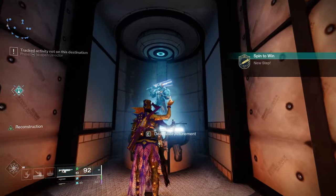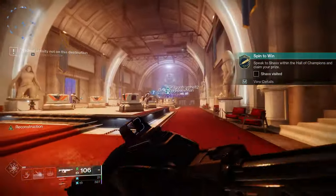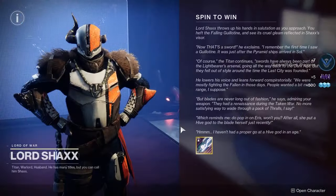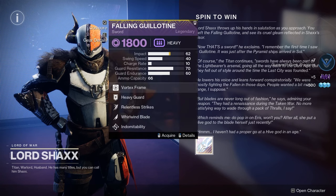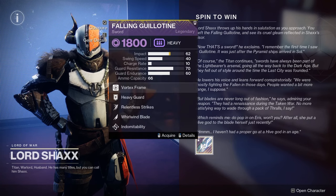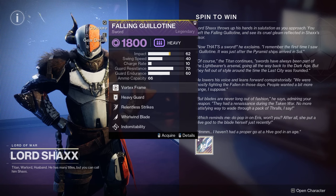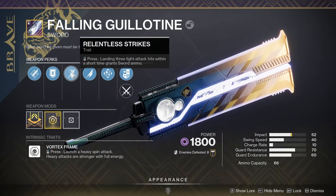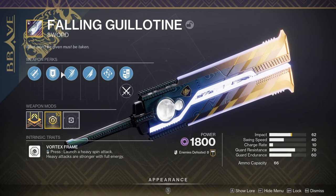After that, there are a few ways to get more of this sword. First, you can attune to the statue on the right side of the room to increase your chances of getting the Fallen Guillotine from the Onslaught activity. You can also get this weapon from the Trophy of Bravery chest beside Shaxx. So attune to this weapon, then run Onslaught and earn Trophies of Bravery to open this chest to get more Fallen Guillotine swords. Doing the Onslaught activity on Legend difficulty will give you more loot, which will increase the chances of getting this weapon.